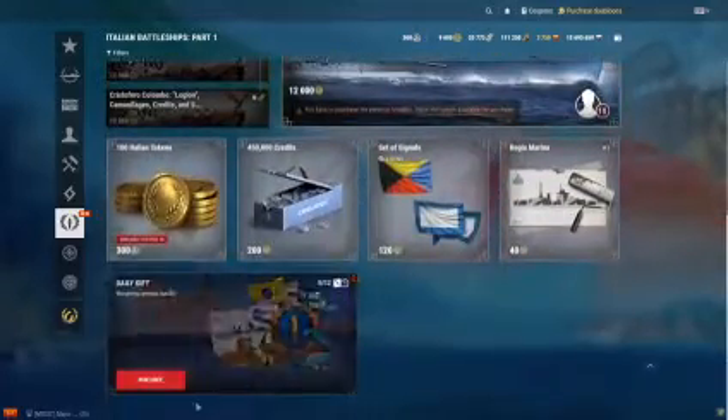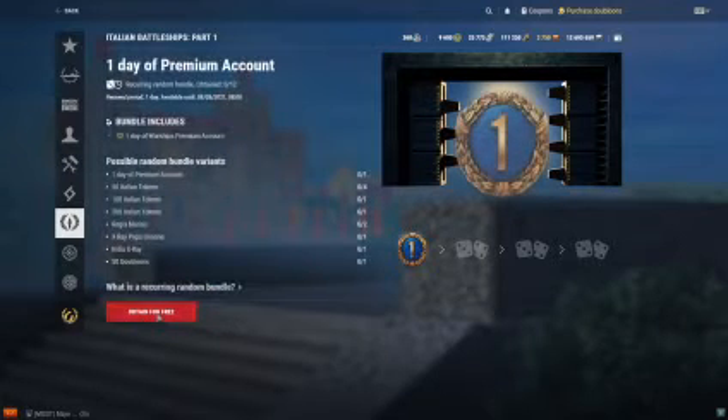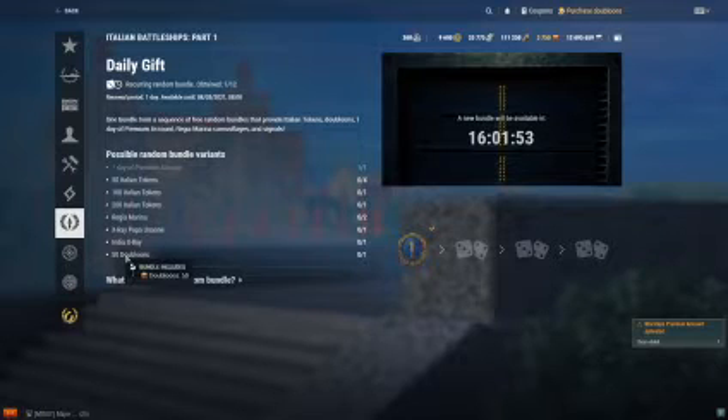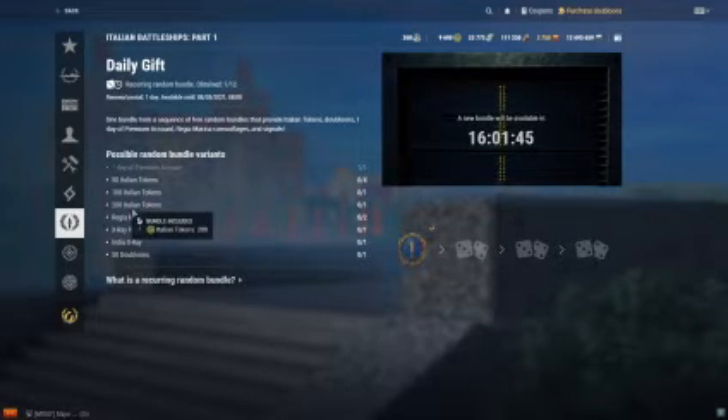So that'll be a lot. But if you go all the way down to the bottom, you can get a free one. Today is my one day of premium time — you get 50 doubloons. They're crap. You get 200 — 150 tokens.